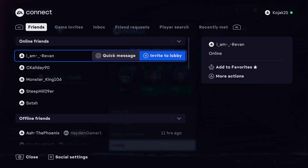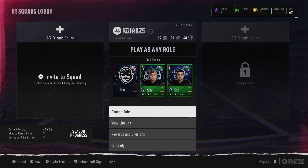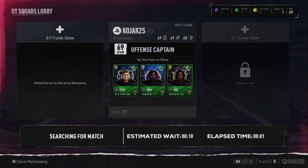You want to press triangle to send an invite to your buddy — invite sent. Wait for him to join; he'll pop up right here on the left. Pick your role — offense, defense, or any — click ready, and there you go, you're in the game searching for a match.